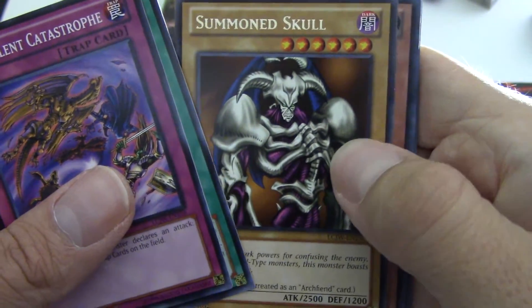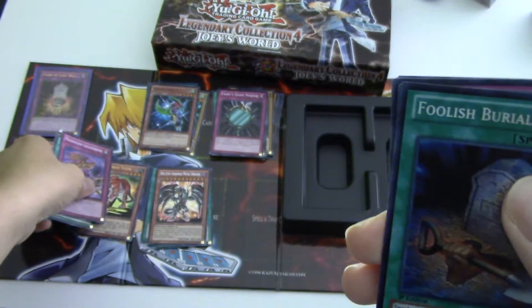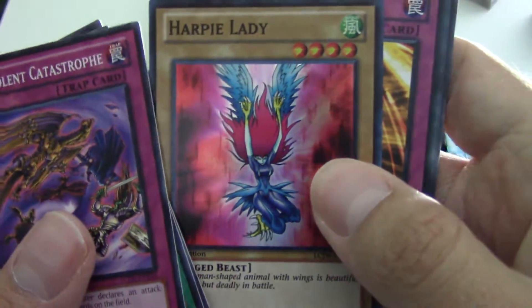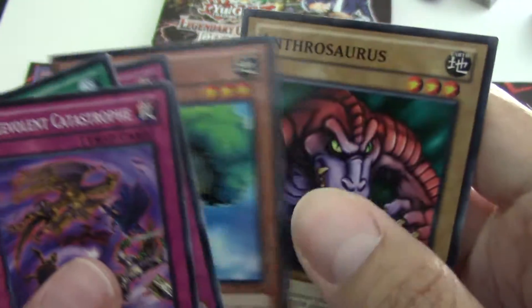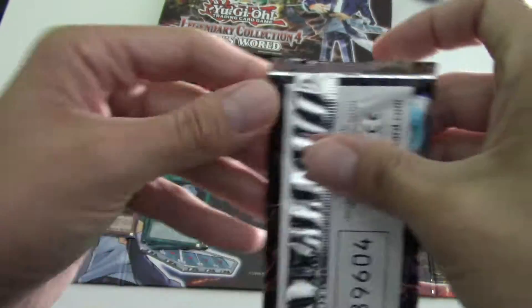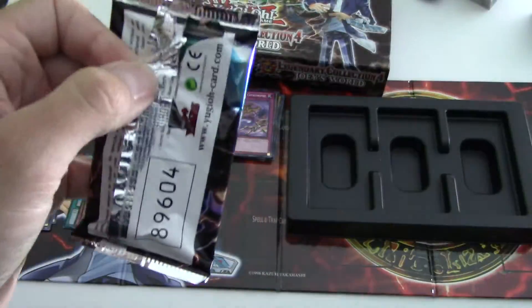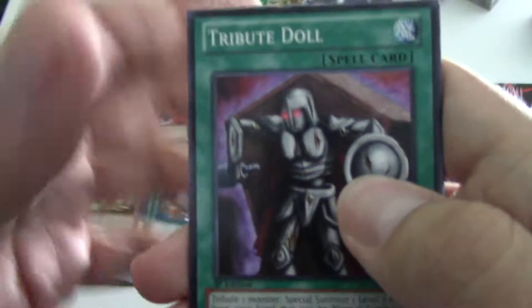Summon Skull — just a rare in the set. Amazoness Tiger, ultra rare. Foolish Burial again — secret — and regular Harpy Lady, super rare straight up. Fiber Jar, common. That's not annoying at all — I'm sure everyone loves when they attack their opponent's monster and see Fiber Jar pop up.